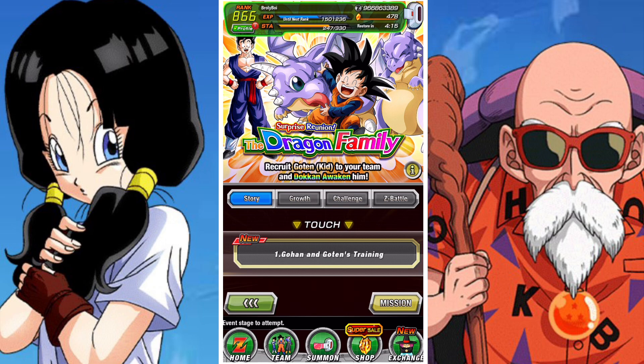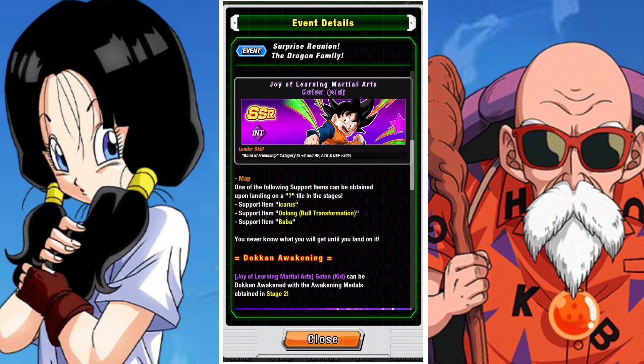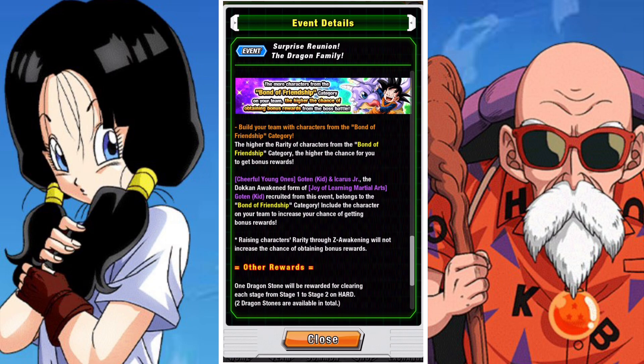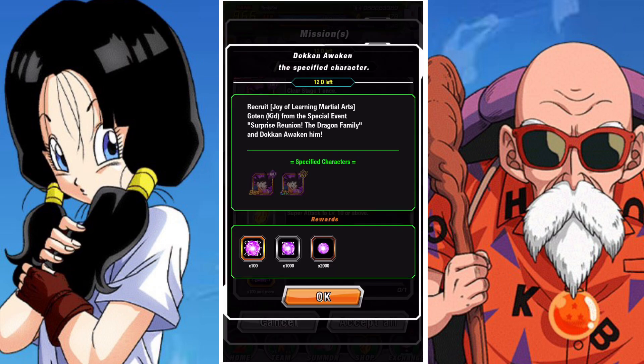It's really cool — it's a cute little card art. You can get a free-to-play unit, which is Goten and Icarus. Like all Halloween units, this unit will get easier a lot later on, but the unit is pretty useful and a lot of fun to have — that's kind of how Halloween units are.